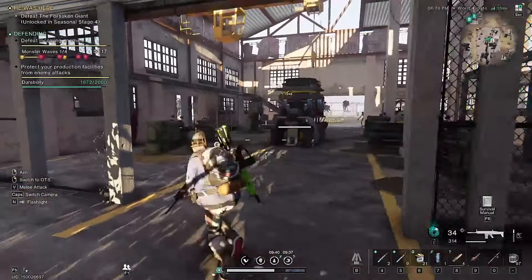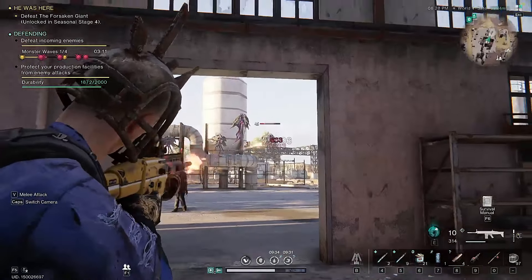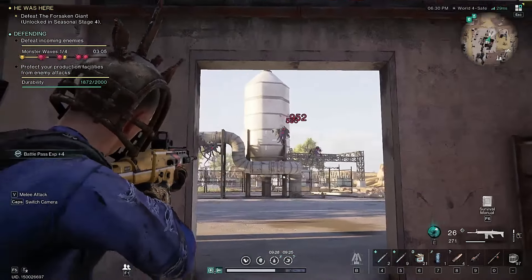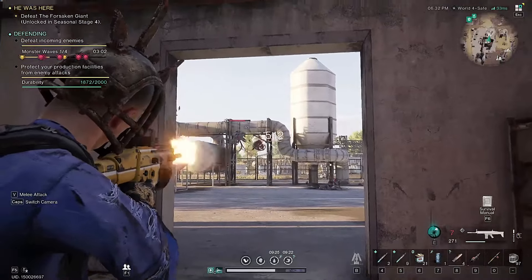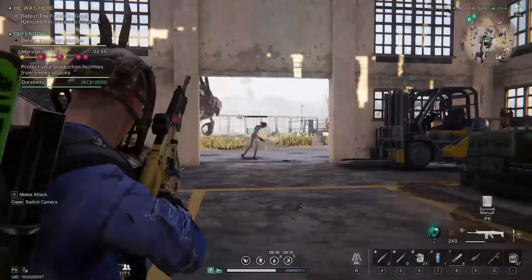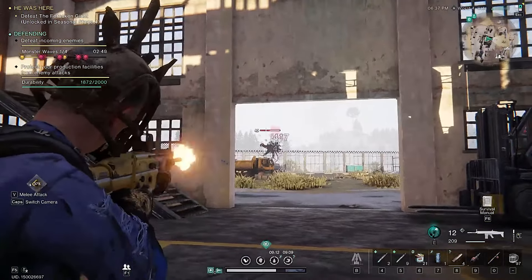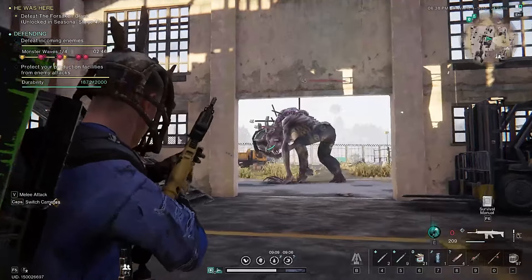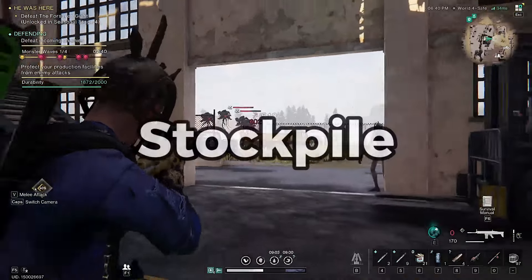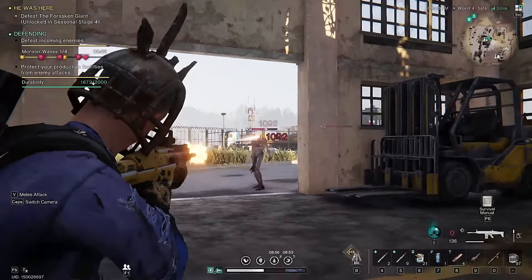Refinery permits inside of Once Human are an excellent way to get some acid, mainly, but you do get some other rewards as well. The problem is that this requires defending the refinery from waves of zombies, with some of the higher level permits getting pretty intense. The resource drain from defending these things can easily outweigh the rewards, but today I'm going to go over a refinery location that, at the moment, is practically a guaranteed win without firing a single shot — and if you happen to have a stockpile of permits, this is going to be the best way to get all of them done, no matter what level they are.